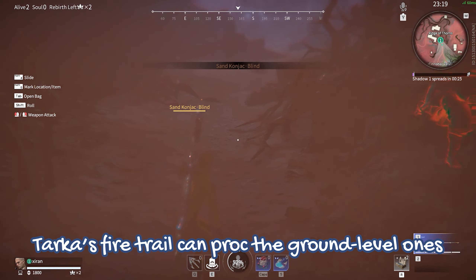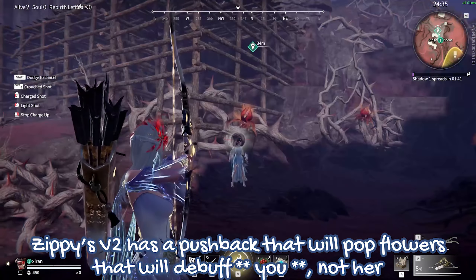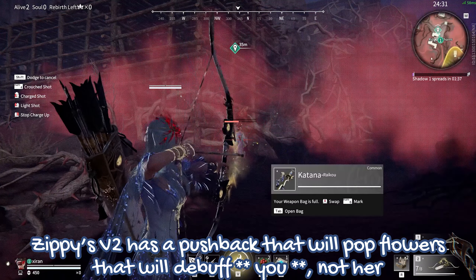Tarka's fire trail can proc the ground level ones. Sepang's V2 has a pushback that triggers the debuff. The result will affect you, not her, so be careful.